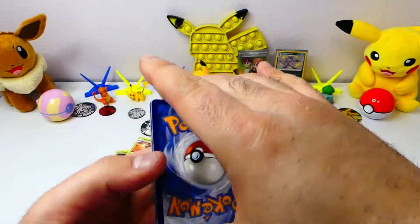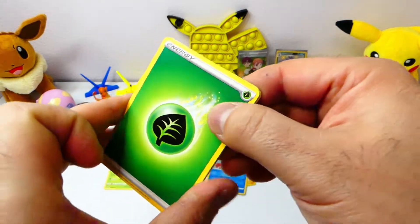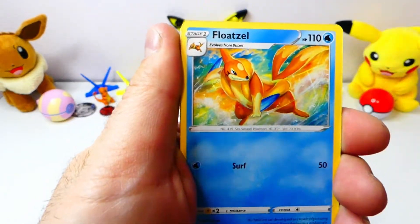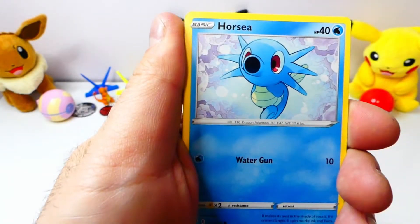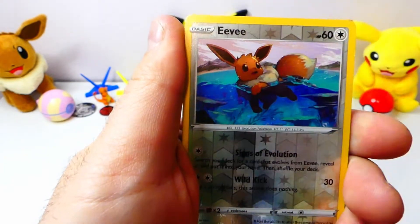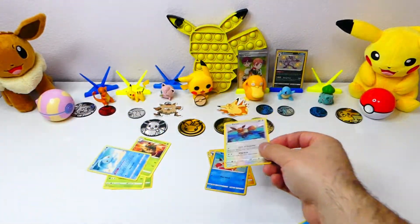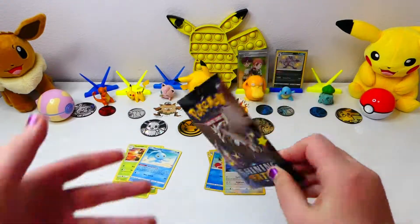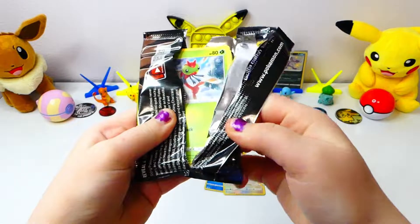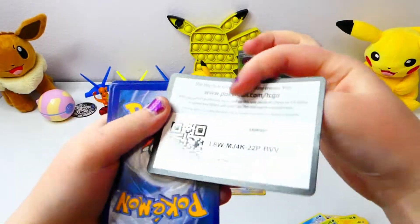There's the code card. Fire. Leaf. Rotom. Rusted Shield. Flatzel. Horsea. Chewtle. Morpeko. Eevee. Eevee. And... Manaphy. These packs are really easy to work into. This is really good so far.